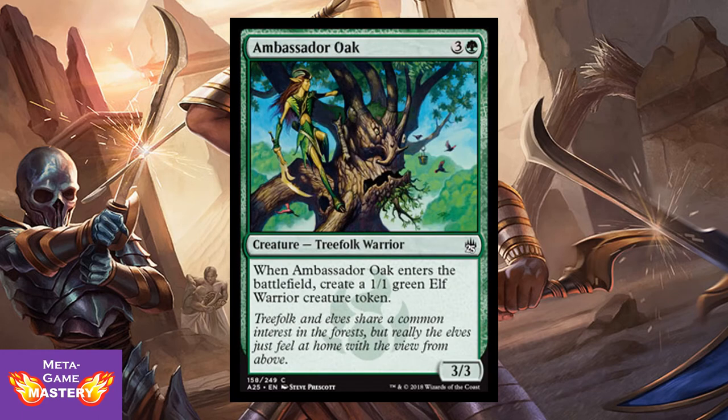Ambassador Oak — 4 CMC, 3 colorless and green, for a 3/3 Treefolk Warrior. When he enters the battlefield, create a 1/1 green elf creature token. You're paying 4 mana to get 4 power and toughness across 2 bodies. Also abusable with flicker effects, which we know are in this format. Great value. Also so nice to see Treebeard back.